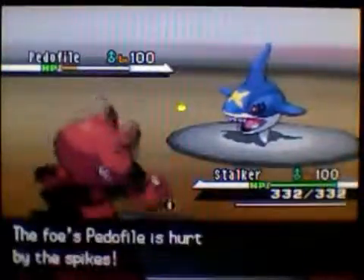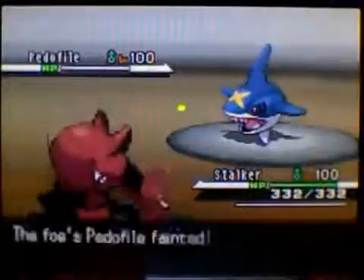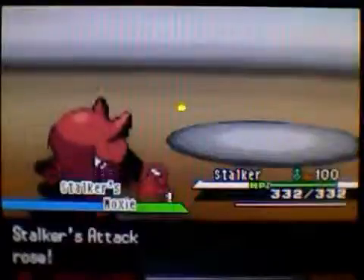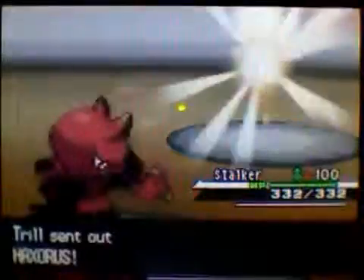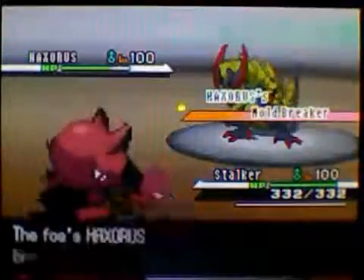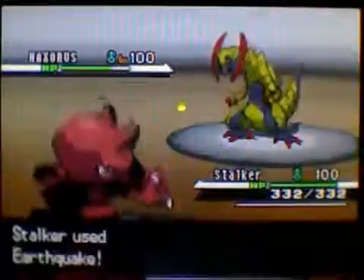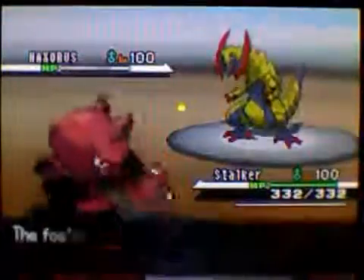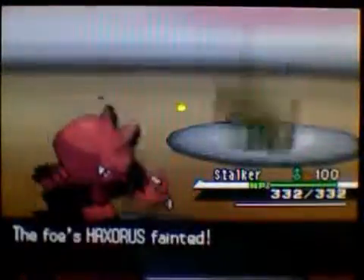Now he has Sharpedo out, which takes a lot of damage from the entry hazards. At this point he was like, well, I don't know what to do with Sharpedo. So Sharpedo goes down and I get a second Moxie Boost. Now he's going to put in Haxorus, which at plus two is not going to be able to live an Earthquake, so it just goes down very nicely. Good game, Trill.